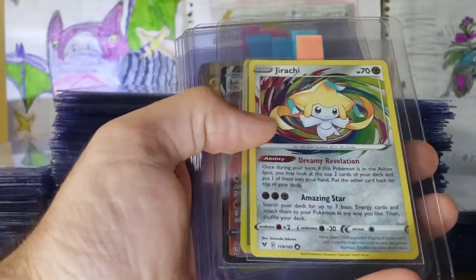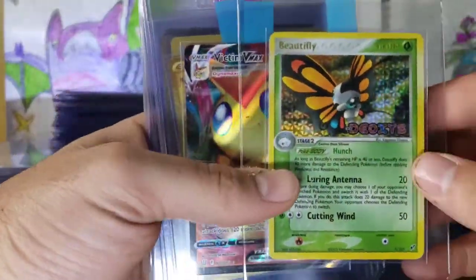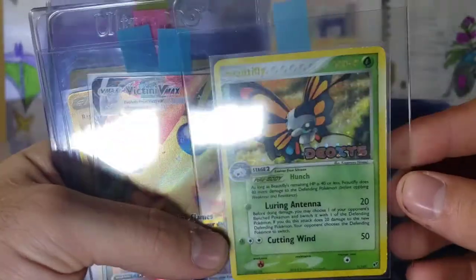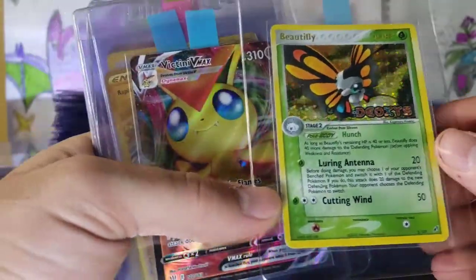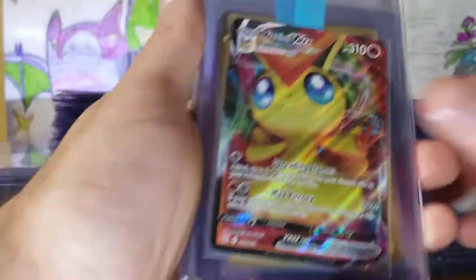Darmanitan VMAX, really good shape. Jirachi. Beautifly — I love this card. It's just beautiful, it's stunning. With the Deoxys print on it. Sick.